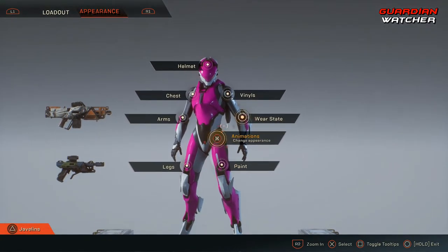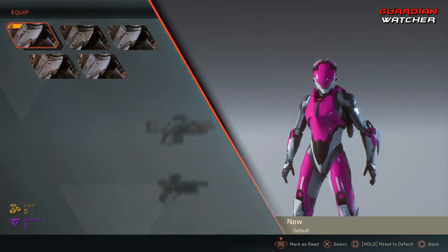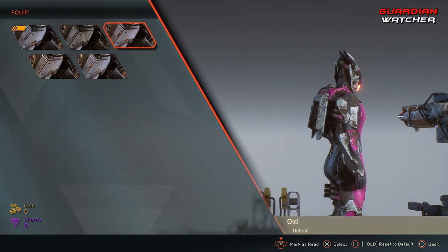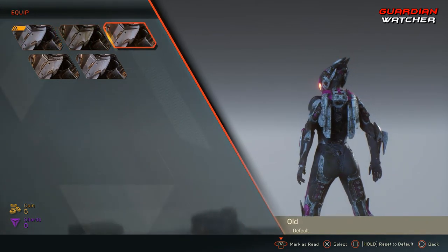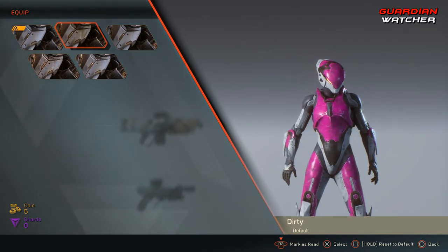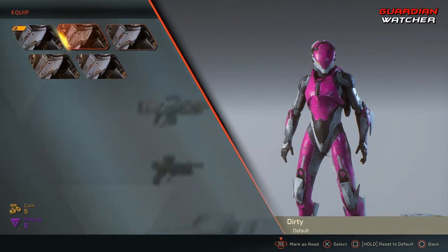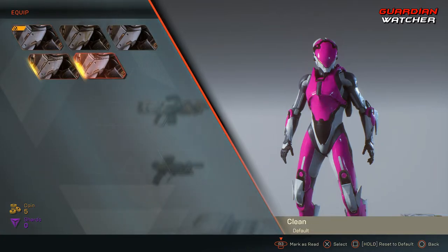Another option is the wear state, which changes what condition your armor actually looks like. We have: New, Dirty, Old, Clean, and Standard. The Old state makes you look rusted — like a veteran. I definitely like the Clean or New look on newer javelins.